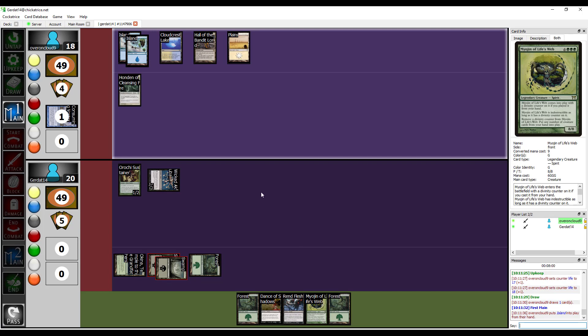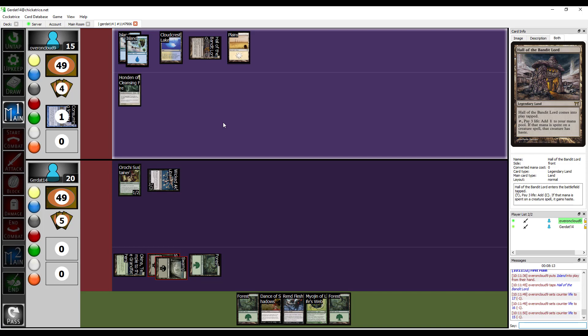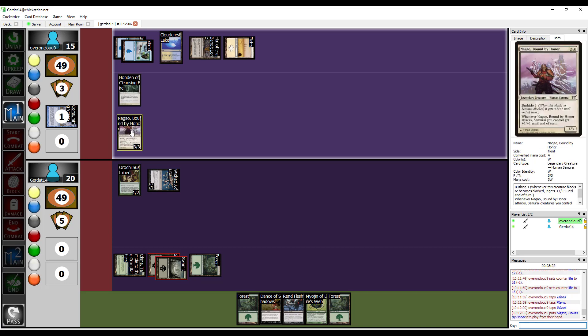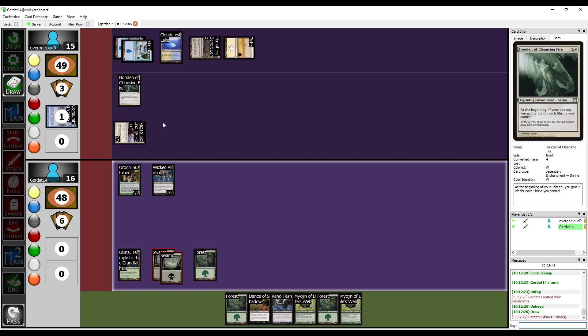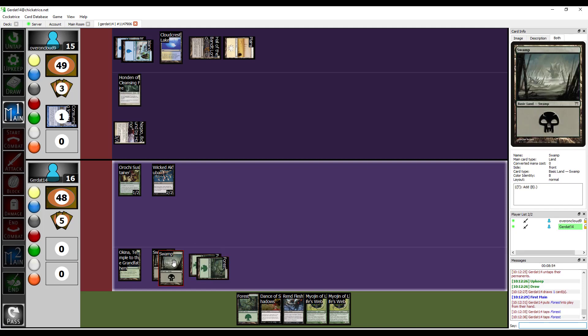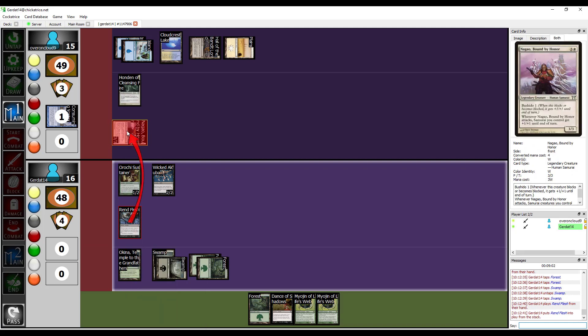I am going to activate my Hall of the Bandit Lord's mana ability. You did actually do Haunted. Yes I did, and I got two life because I control one shrine. I'm going to pay three life for the Hall of the Bandit Lord — Metallica give me strength — and pay an additional three mana to play Nagal Bound by Honor. Because I used the Hall of the Bandit Lord to summon him, he has haste this turn. I'm going to swing into you for four — whenever he attacks, Samurai I control get plus one plus one until end of turn. He's not a spirit creature, but he is now — you cast Rend Flesh on Nagal Bound by Honor.